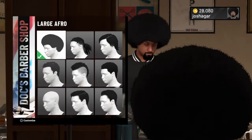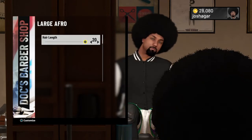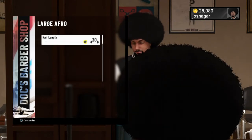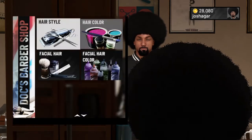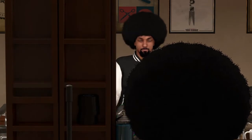Click Customize and make the hair length to the max, so 20 — if it's anything less it won't work. Back out, then obviously change your hair color to whatever you want, and just fully back out.